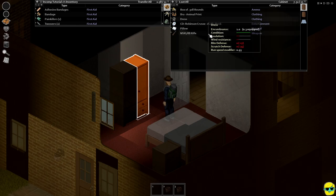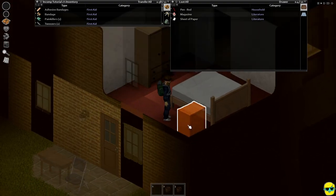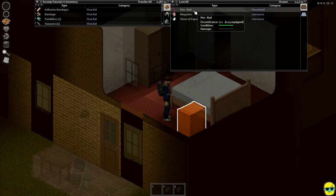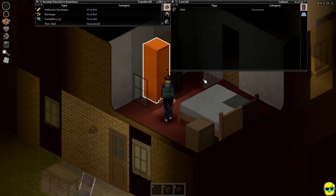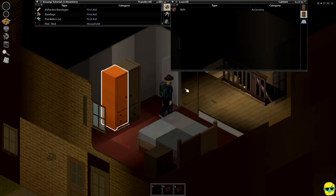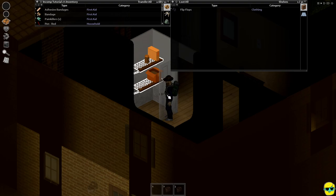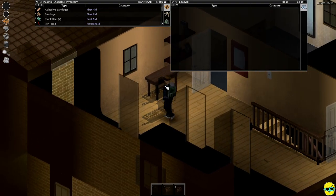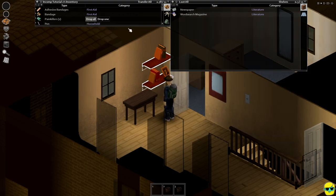There's a rifle and some rounds here, but I don't really need that. I'm going to take this pen. We can just keep going around here — flip-flops. I was hoping this closet would have something better, it does not. There's a regular pen, we'll take it.